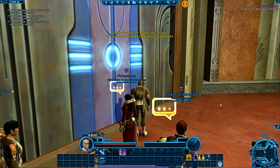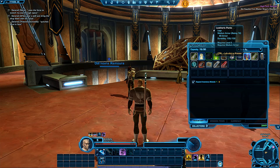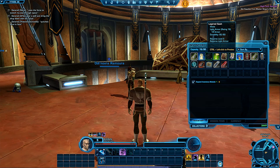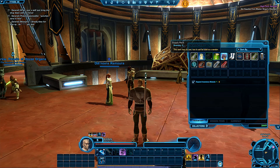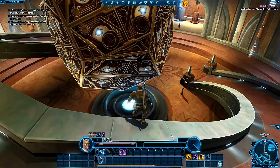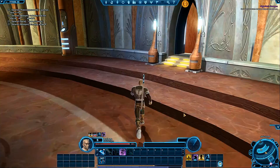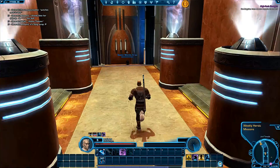Did I get a lightsaber yet? I got a pair of pants but what's going on? Can I jump down without dying? Let's try — what's this, Jedi Temple level two!